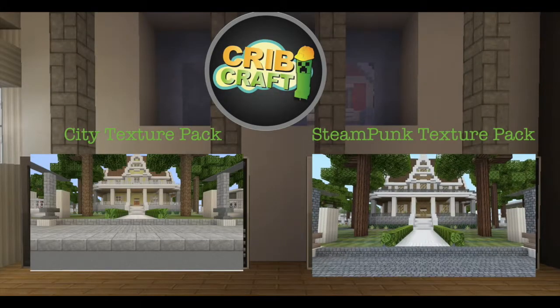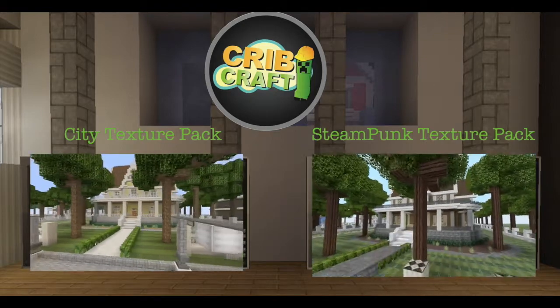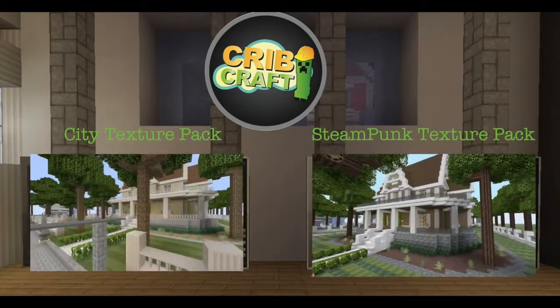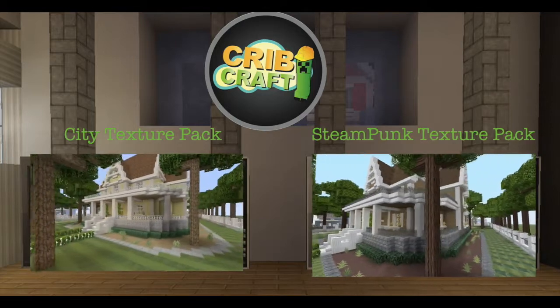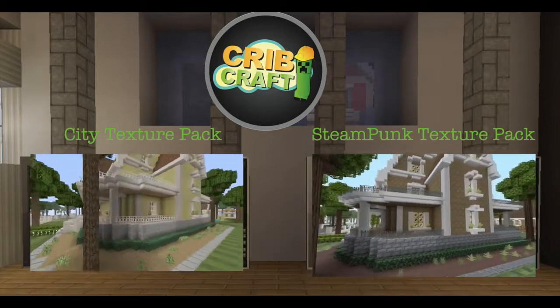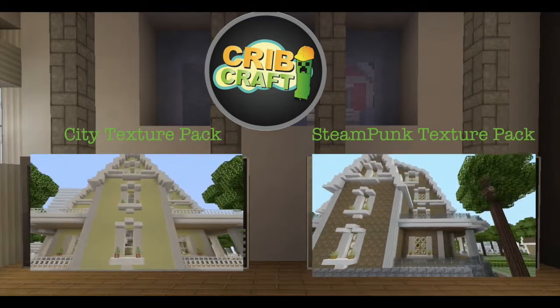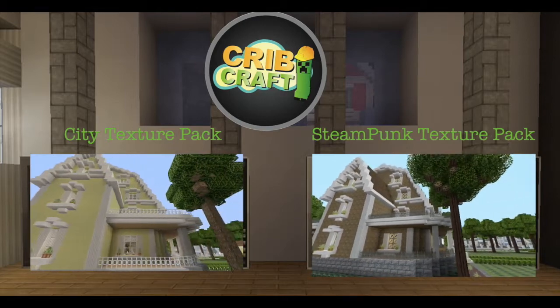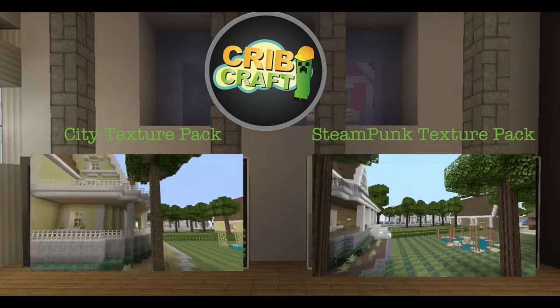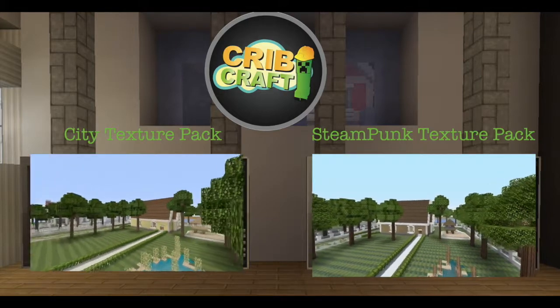We have the steampunk on the right side and the city texture pack on the left. Going around the outside, it doesn't look that bad in the steampunk compared to the original. The only thing I'm not a big fan of would probably be the stone bricks and the glass — the circles and stuff. If it was just plain white, this would probably be one of my favorite texture packs on the entire console, but the glass just ruins it.